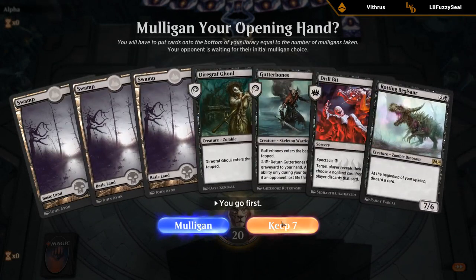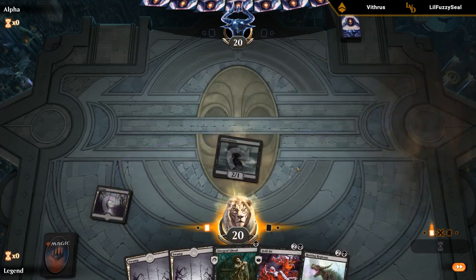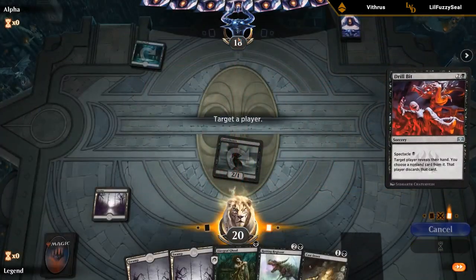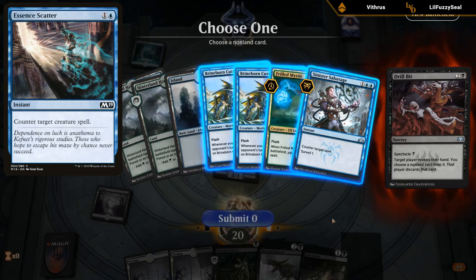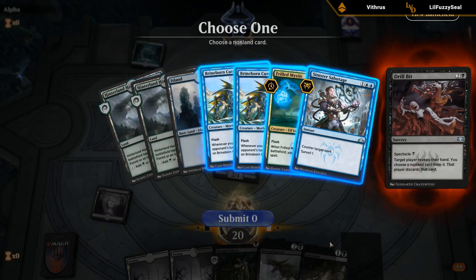We're on the play with a reasonable hand — one-drop into one-drop plus Drill Bit potentially. I usually prefer leading with Gutter Bones. Just a Breeding Pool — perfect, so we attack and take a look with Drill Bit. Looks like they're on Blue Green Flash. This matchup can be okay if we just get ahead quickly, and we're on the play. We get to play Regisaur before they get Sabotage up — they don't have any Essence Scatters to worry about but they have two Merfolk Cutthroats. Taking one might not be super relevant but I'll take the second Cutthroat and strand them with two counterspells that don't do much, then hope they don't draw Unsummon.